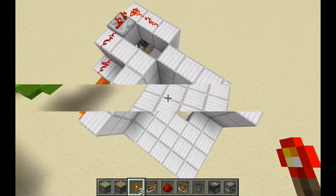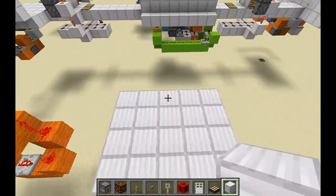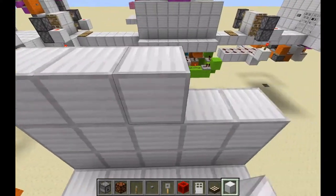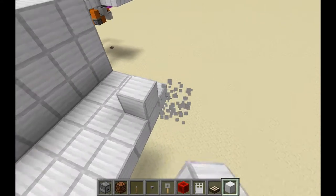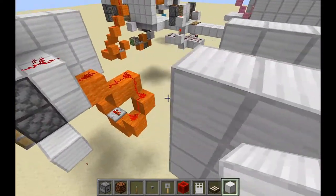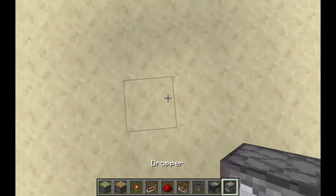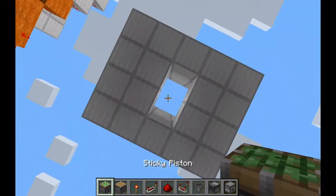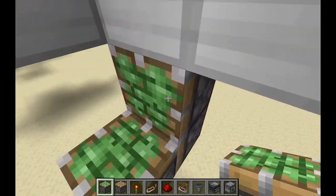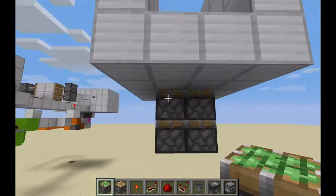Moving on to the second one. For this next piston door you need a platform. Fill in this wall — it doesn't matter that much — and then you need sand, gravel, or concrete powder to fill up the middle bit, but it'll just drop. I have sticky pistons. You need a double piston extender, just like that. You have two double pistons like that — you see this.